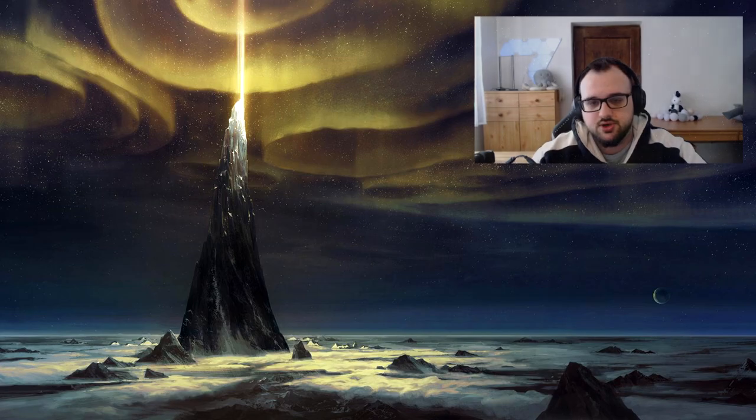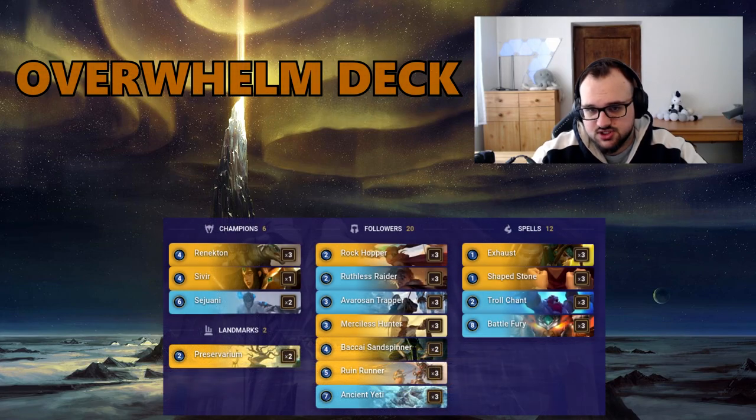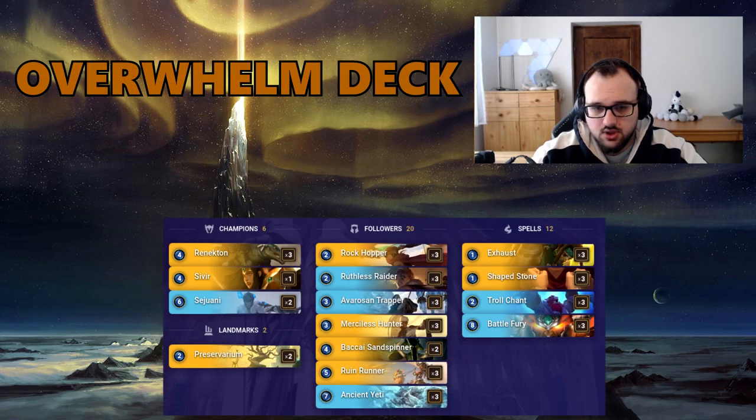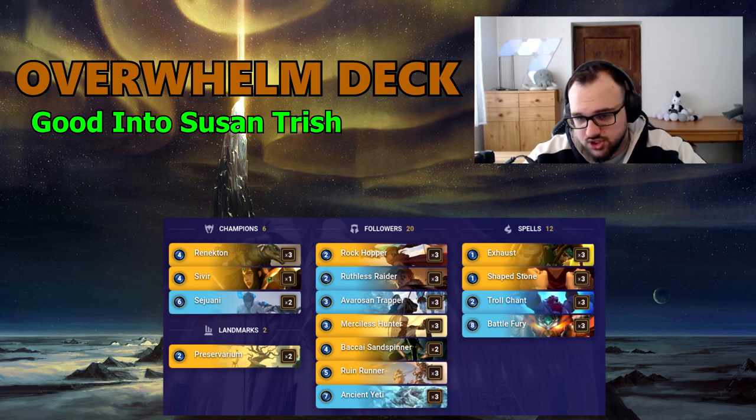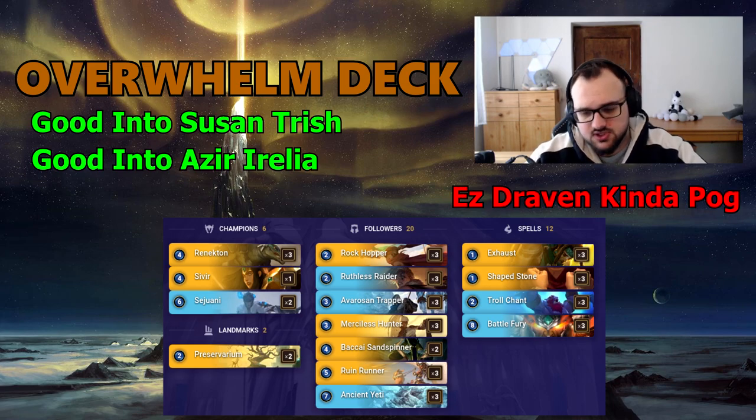Another top tier deck for climbing right now would be the Overwhelm deck — the one with Sedge, Sivir, and Renekton. It does well into Nasus Trash, it does well into Azir Irelia, but doesn't do too well against S-Draven again. That's why S-Draven I think is just the best deck if you want the straight-up best counter and a good deck for laddering.